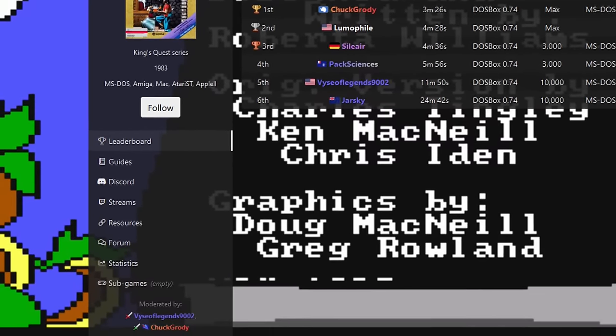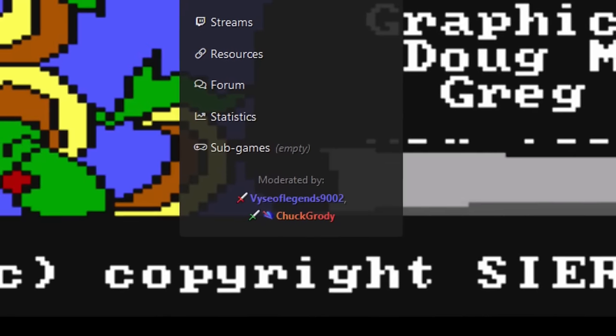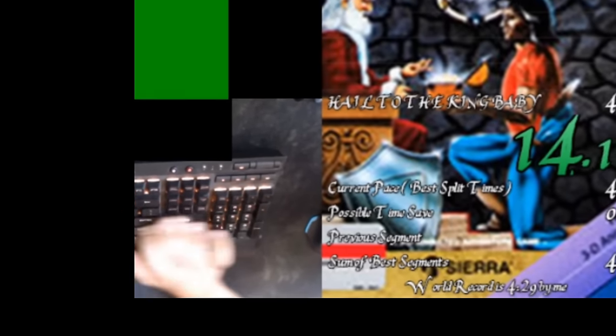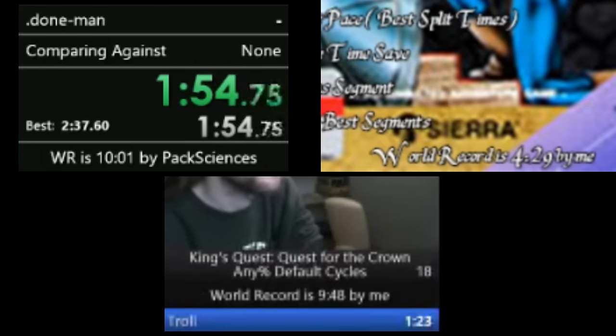Finally, the community asked Chuck Grody to step up as an additional moderator of the series in order to facilitate these changes. Unfortunately, Chuck was new to moderating leaderboards, and in the reorganization a mistake was made. Instead of archiving some of the old runs by rejecting them, Chuck mistakenly deleted all but the fastest run for each runner. The eagle-eyed among you may have noticed references to these in the live splits of the world records we've showcased — like a 4:29 by Chuck Grody, a 10:01 by PacSciences, a 9:48 by Celiere. Some may have been PBs never submitted, but at least some runs were accidentally removed.